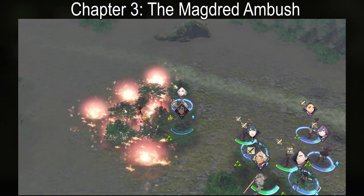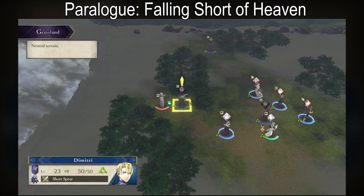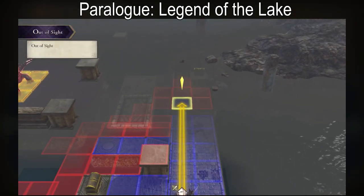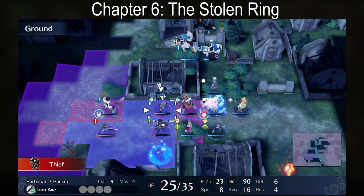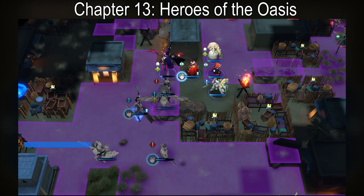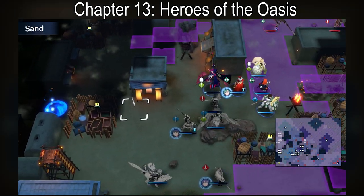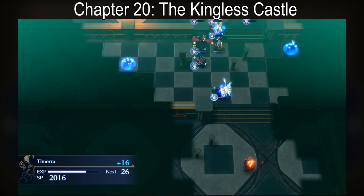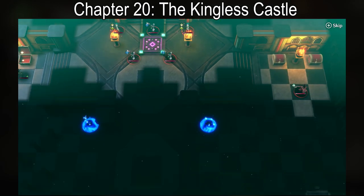Three Houses has four Fog of War maps. Chapter three is Fog of War for the first half, and then the fog is lifted after killing the dark mage commander and Lonato reveals himself. The other three maps are all from paralogues. Engage has three Fog of War maps. In this game, player units cannot even move into spaces outside the field of vision, eliminating the chance of blindly running into an unseen enemy. In addition to torches, torch staves, and the beacons on the map, Micaiah's Shine tome can also increase the field of vision after using it to attack an enemy.